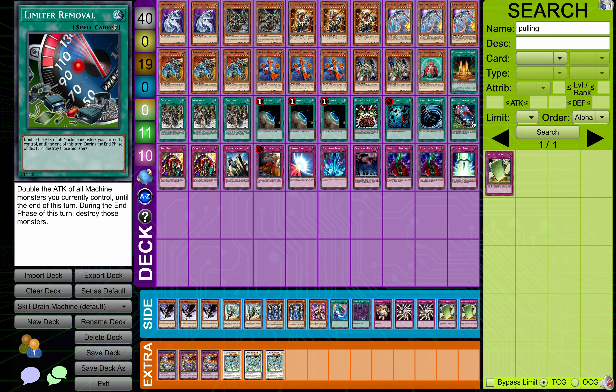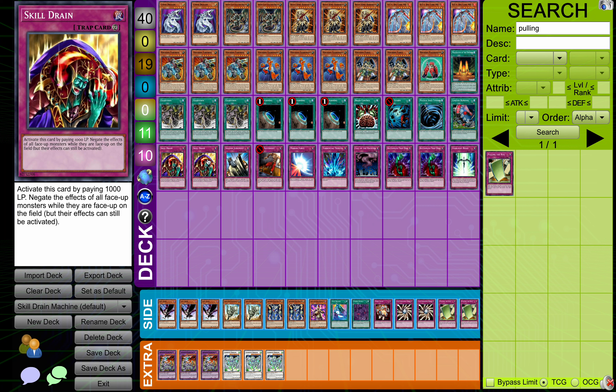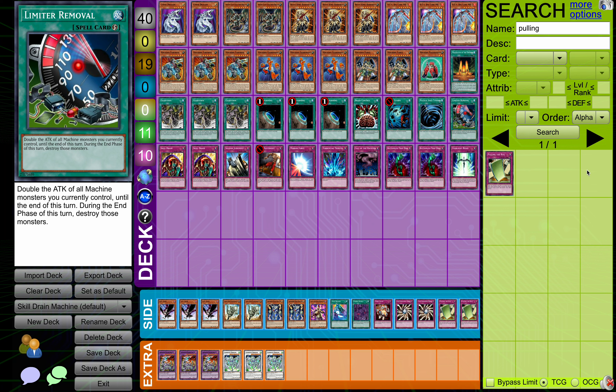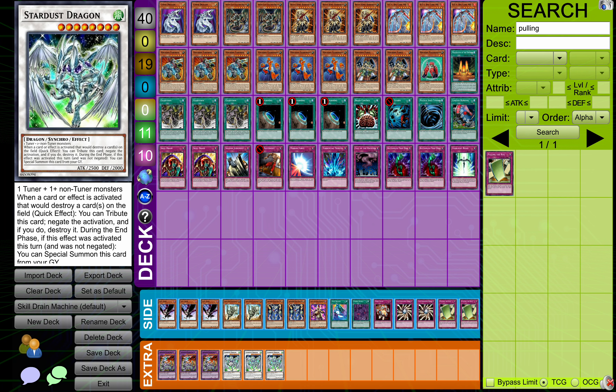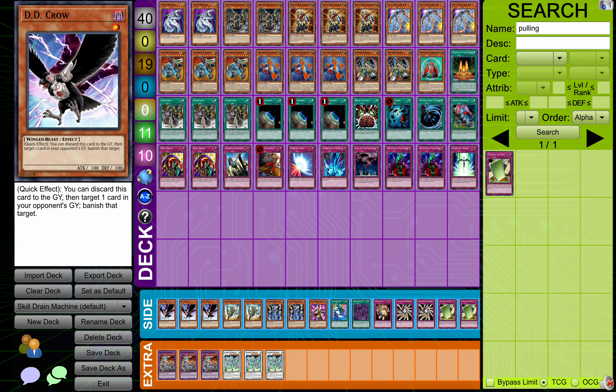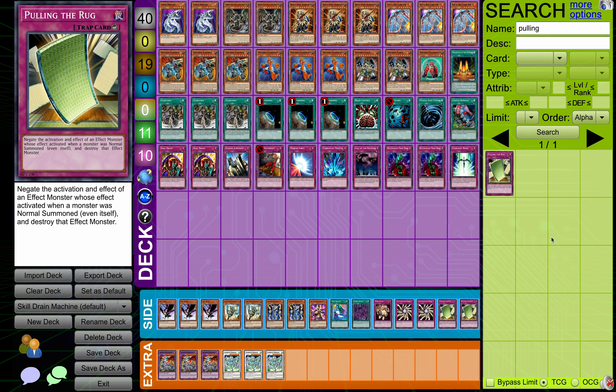We're on Limiter Removal. I feel like we play enough Machines in here, and MK2 is just going to kill itself anyway, so we might as well double it. Then of course Skill Drains with a bunch of traps. I don't normally main Bottomless, but I think it's pretty good in here. We're playing a stun sort of deck, so more trap cards is fine. And it's great versus Cyber Dragon — it's like the best card you can have versus Cyber Dragon, and Cyber Dragon will mess you up. The extra deck — we don't play tuners, so I was just really lazy. I'll build a real one later, I promise. We've got a side too. Anyway, we've rambled enough about the deck. Let's go ahead and get into the match.